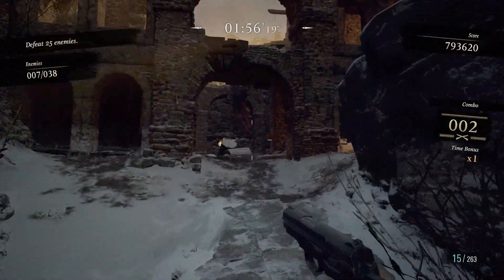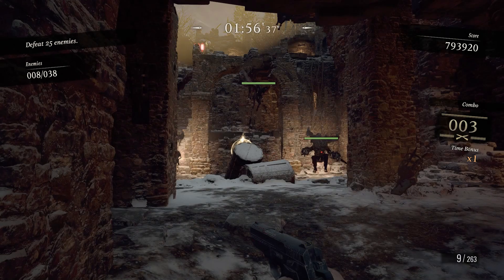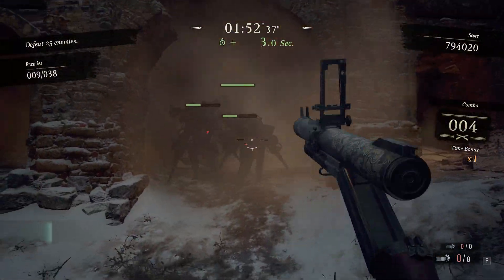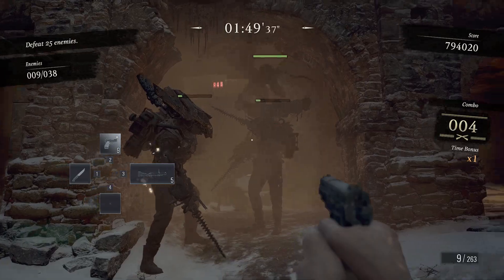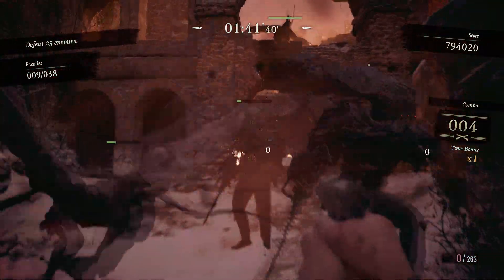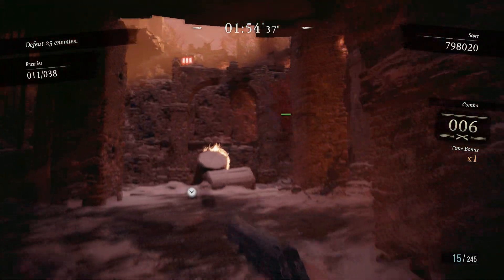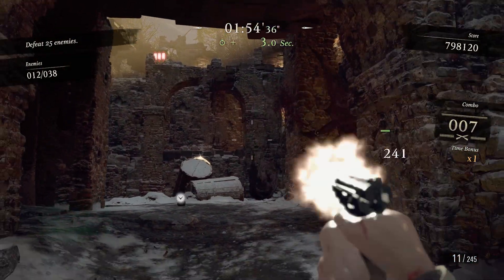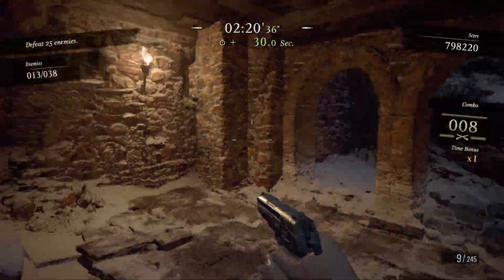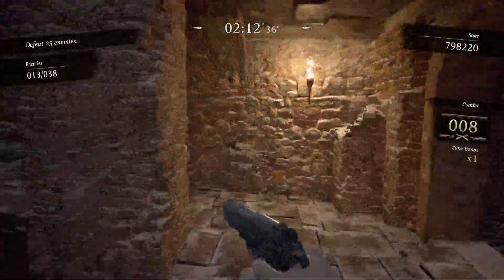I'm less concerned about combos here - not unconcerned about combos, but it's tough enough to survive this without worrying so much about them. This was pretty brutal - I was pretty sure this was the end of the run right here. But the AI is just fickle enough that they decided to retreat on me and I was able to take them out. Kind of feel like AI behavior saved me there - unintentional AI abuse, but still.